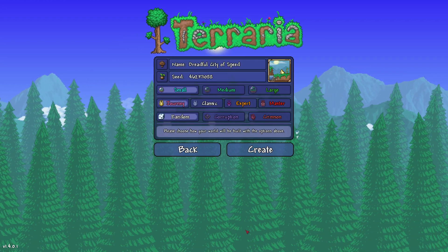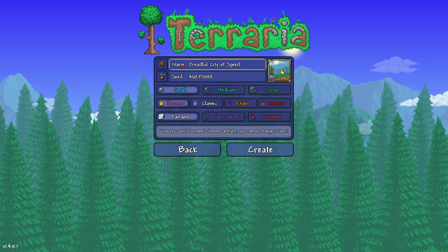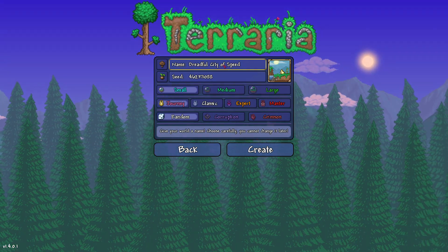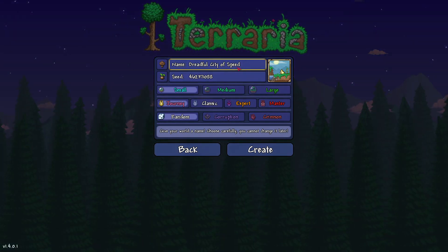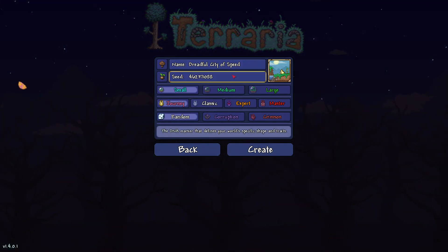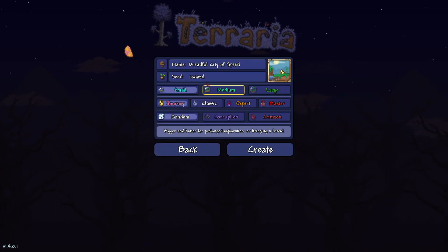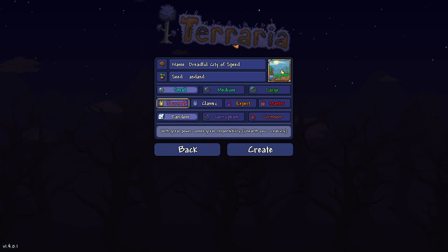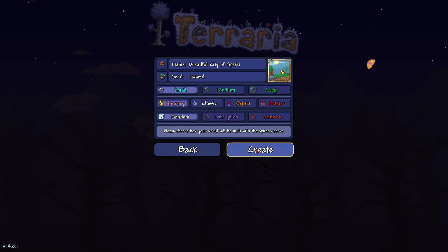Let's make a new world. Here's what the menu looks like — you can actually make seeds. It looks like the game actually provides you with a world name, which is pretty interesting, instead of having to name it 'World One', 'World Two', etc. It also gives you a seed that you can change. You have small, medium, large — you can customize them. I'm going to make a Journey world. And then corruption, crimson, master mode — we'll have to experiment with that a little bit later.